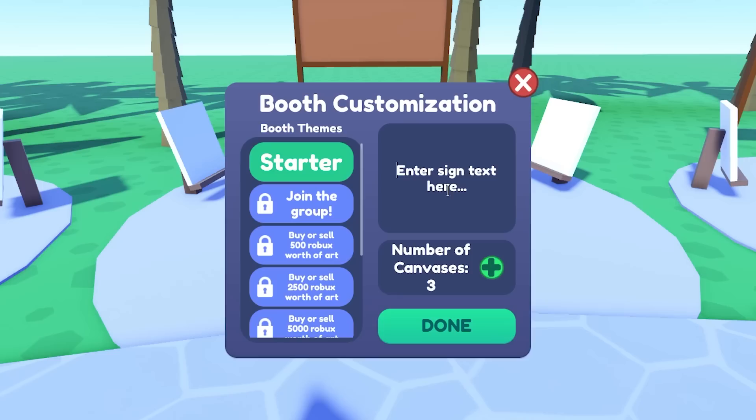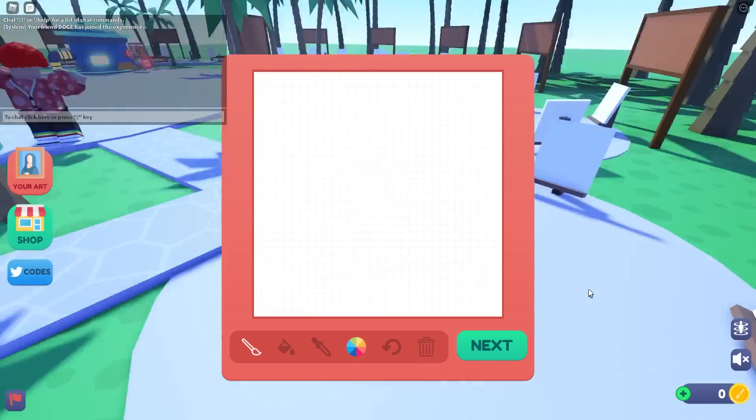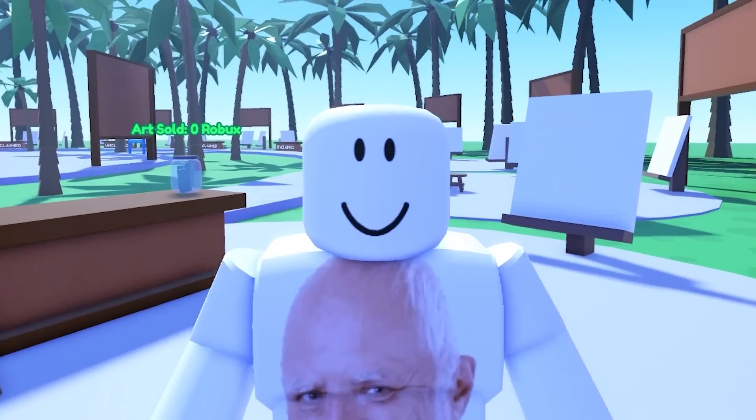Let's just claim my booth. Enter sign text: 'Art for bakas.' Wow, that looks beautiful. Wait, how do I get out of this? I'm stuck! I'm leaving! So I'm in a new server and I think people will be able to join now. So we wait.